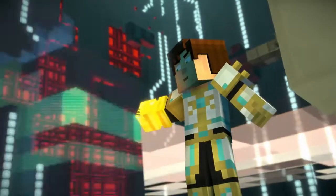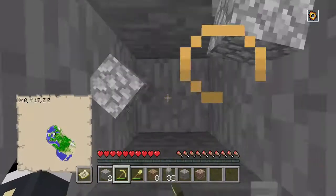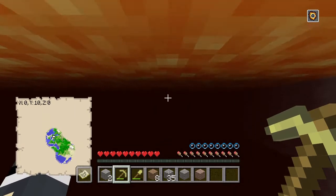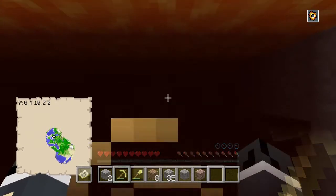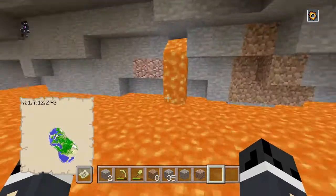The god power gauntlet. And then, if you've done all that correctly, you'll drop into lava, as you see here, but then when you emerge, you should see that your hearts start to disappear. And now, as you can see, we have enabled god mode.